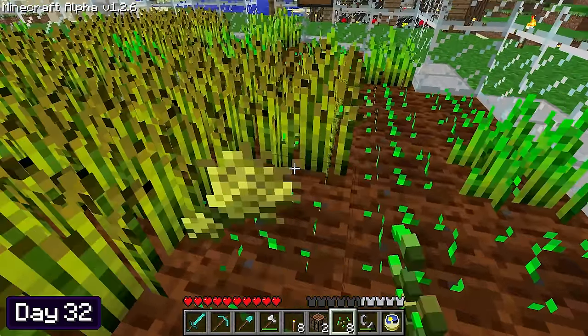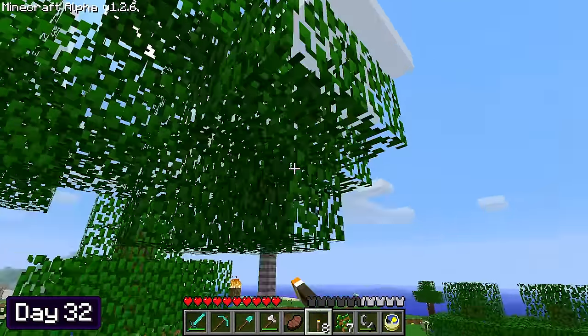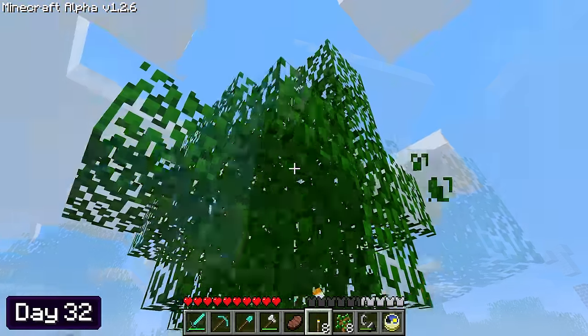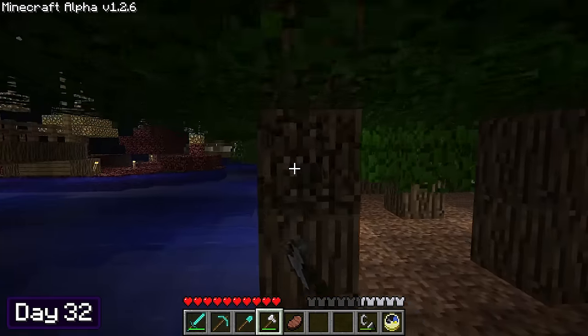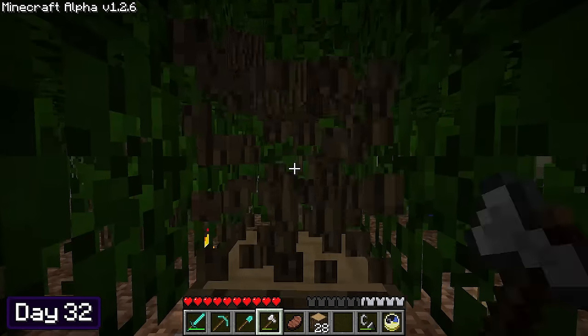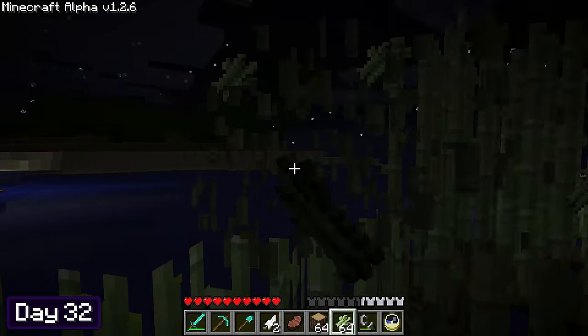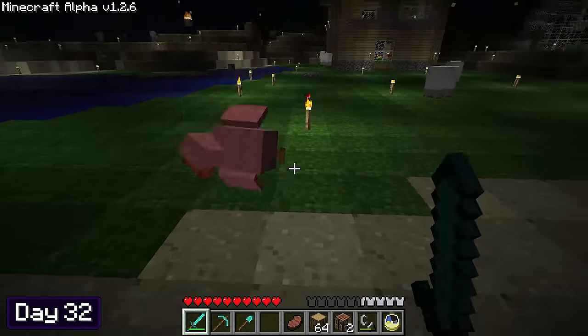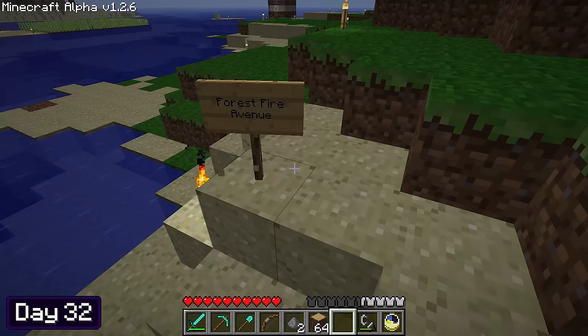I noticed there were still some floating leaves outside my house — you guys already know they're the bane of my existence. So I spent the next several minutes taking them down, and by the time I was finished it was already getting dark. I used this time to chop down some trees, since I was planning on doing some construction to my house to make it much bigger. I then spent the rest of the night harvesting sugar cane and testing out my shiny brand new diamond sword on some mobs.